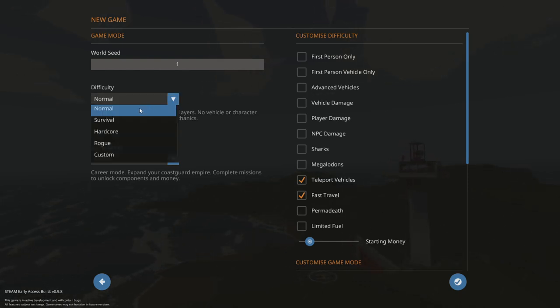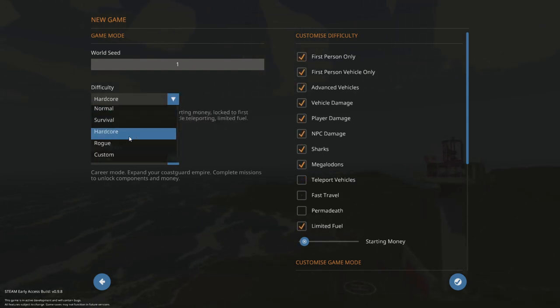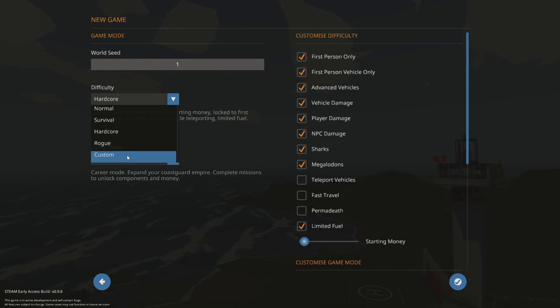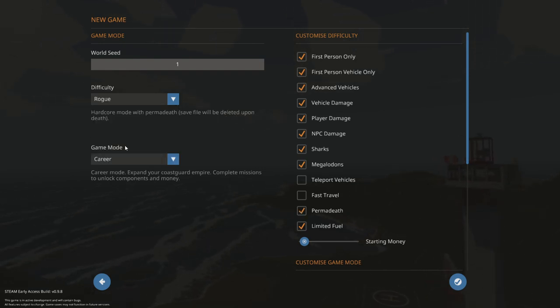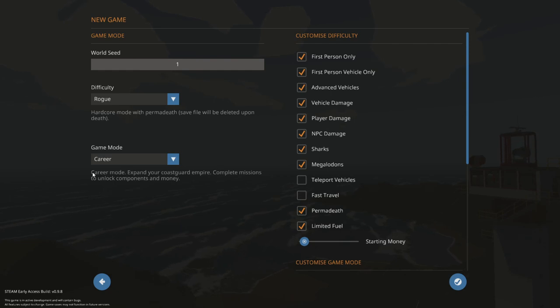Stormworks has a couple different difficulty levels: Normal, Survival, Hardcore, and at the top of the heap, Rogue, which is currently the hardest setting in the game. All those settings are for the career mode, which basically means you will be building your own Coast Guard Empire without any of those creative tools, and you are on a budget.